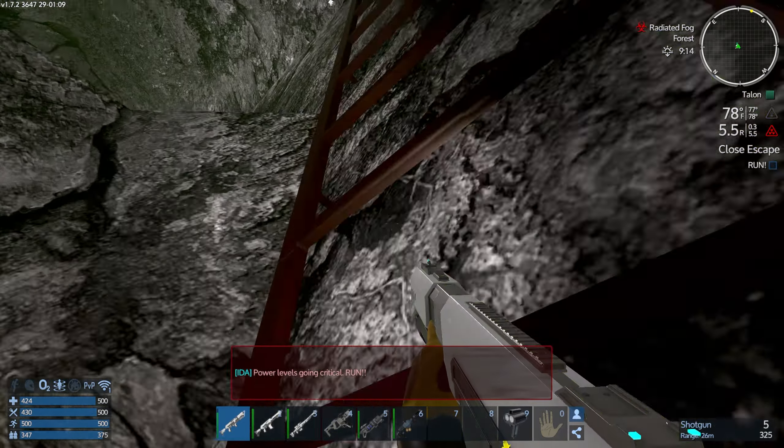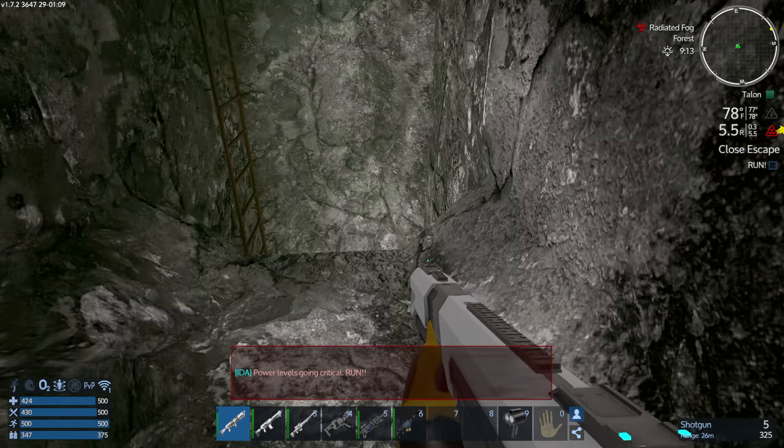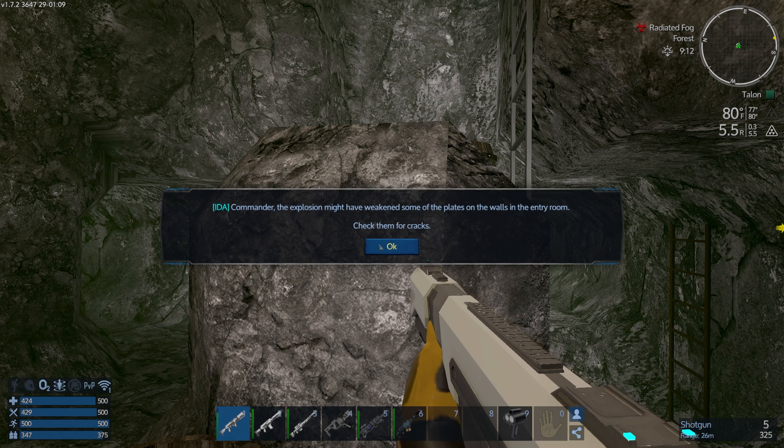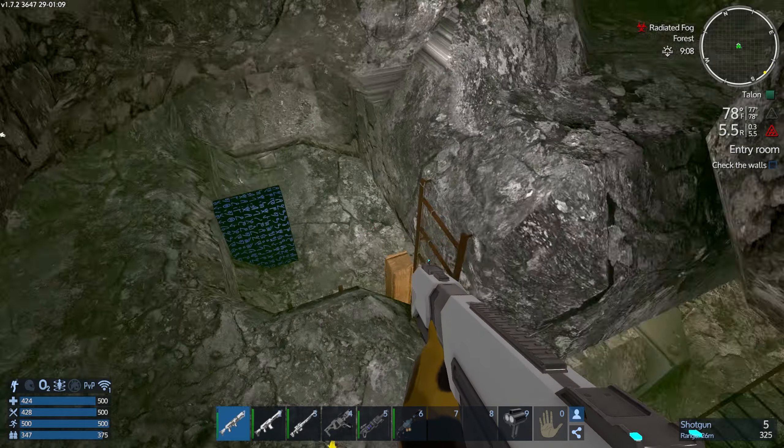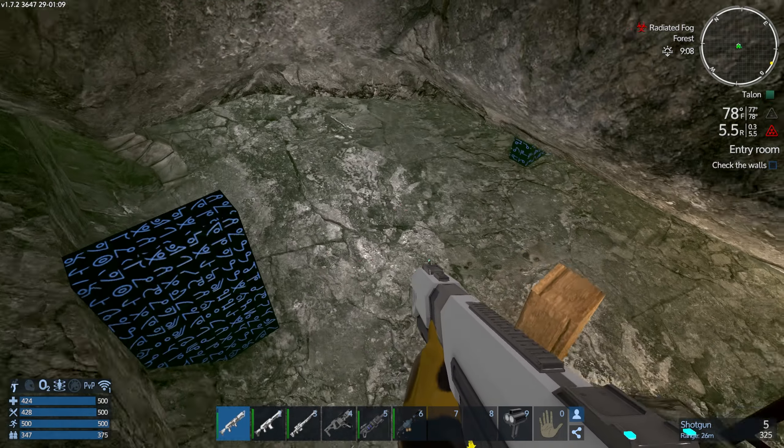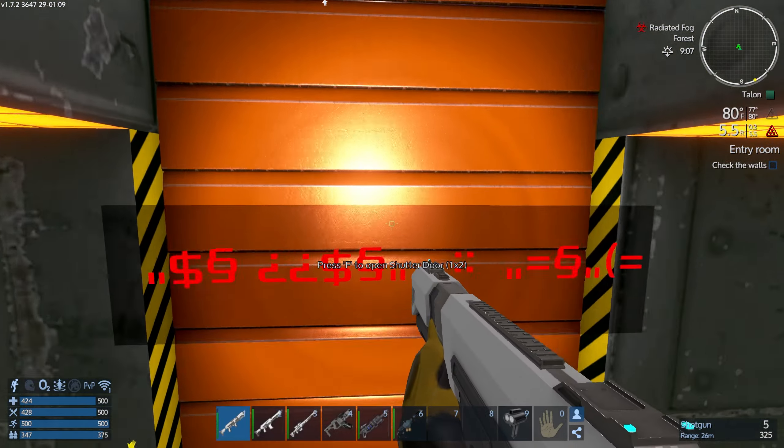I don't know how far away we need to get to be safe, but I think this is far enough. Maybe if we're lucky - yeah, there we go! The explosion might weaken some plates in the entry room - check them for cracks. Actually, let me go back down and check for loot, because there used to be more loot.